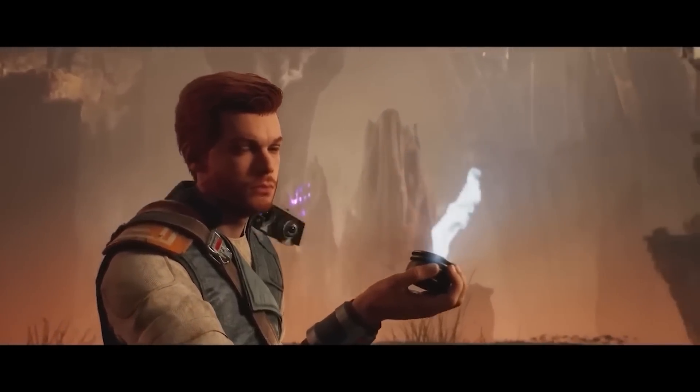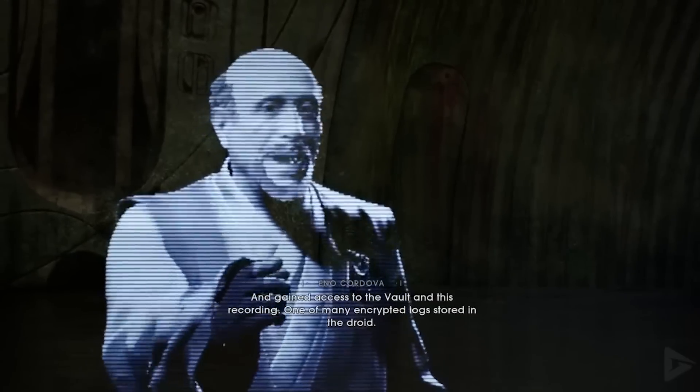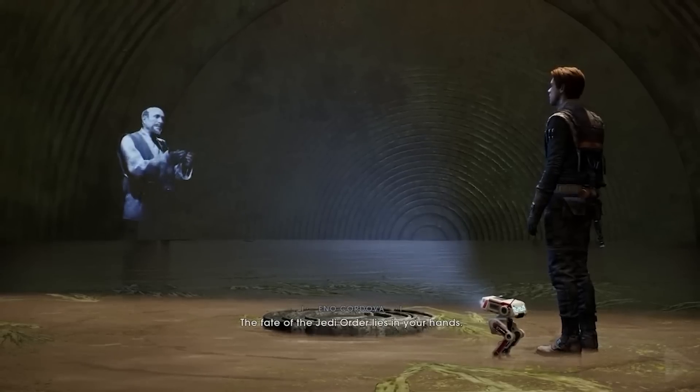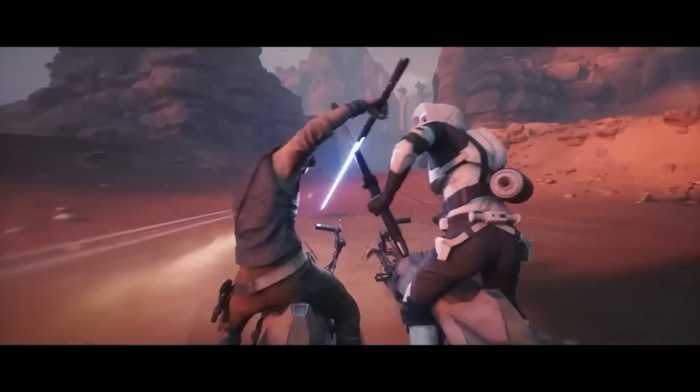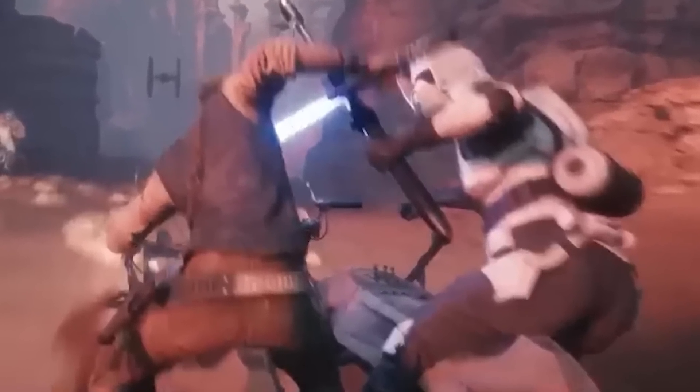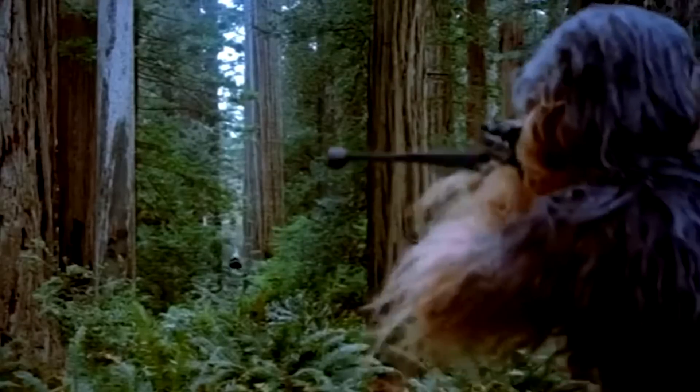Cal is also looking at a hologram of a certain character — I have no idea who this is. My first guess was Ina Cordova, Seer's Jedi Master, though it could be Bode or another Jedi entirely. Back on the sand planet in the next shot, Cal is riding a speeder bike — a very similar model to the ones we saw in Return of the Jedi from the Forest of Endor. They're being ridden by scout troopers, and you'll notice Bode is actually riding with you.